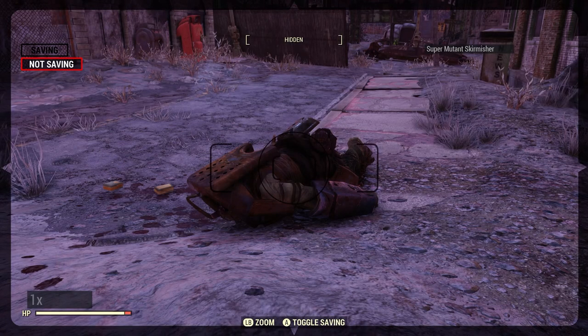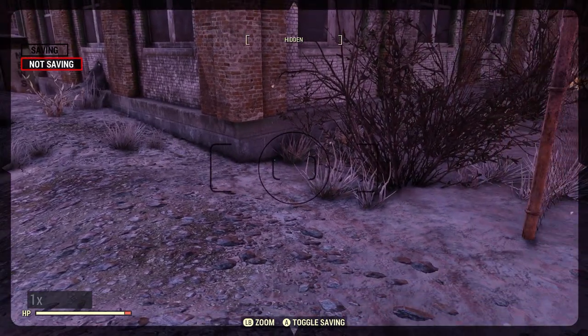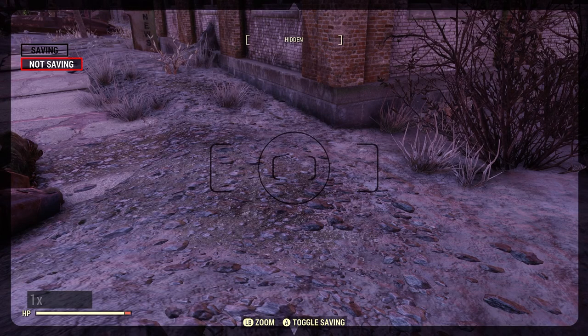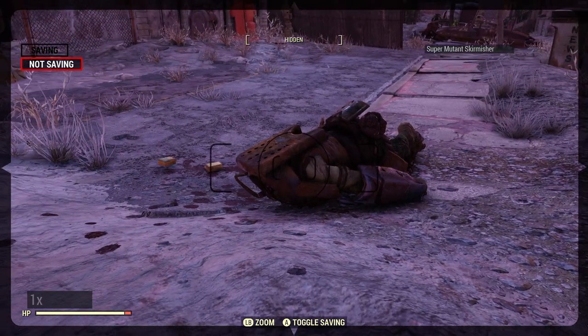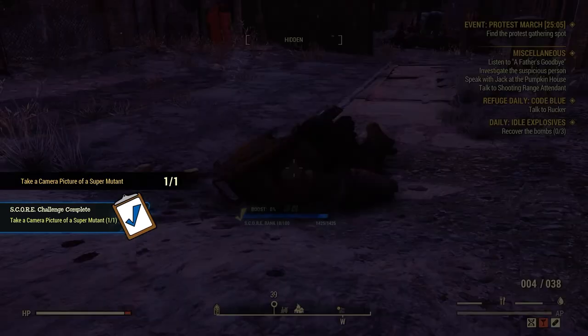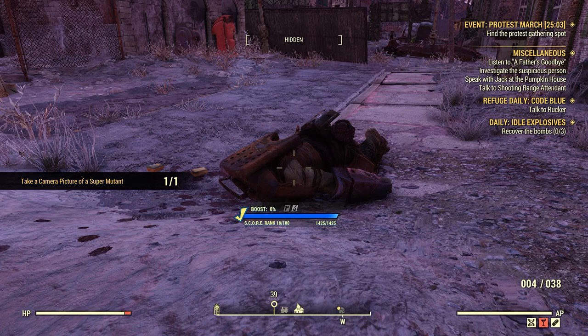Now you see how it says 'Super Mutant Scrimmage' here at the top right-hand corner. If you point away, see how it disappears. So if the Super Mutant is in the picture but it doesn't say that at the top right-hand corner, and you take a picture, see how it didn't count? You need to have 'Super Mutant Scrimmage' or whatever it is showing in the top right-hand corner of the screen. Let's go ahead and take that picture. There we go — take a camera picture of a Super Mutant, one for one.